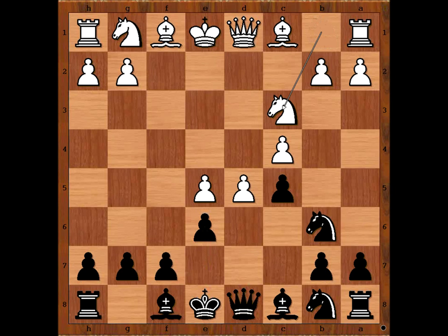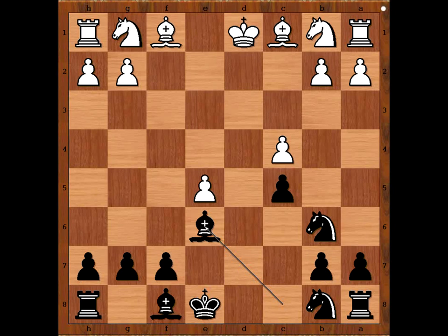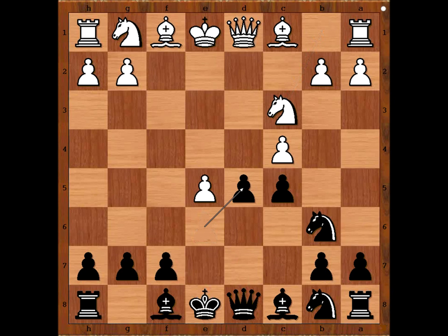Yuri played knight to c3, the best move. If d6, queen to h4 check, king to e2 check again, and black would be winning. What else? If d takes on e6, queen takes queen, king takes king, bishop takes on e6 — winning for black again. So we have knight to c3, e takes on e5, c takes on e5. Black to move.